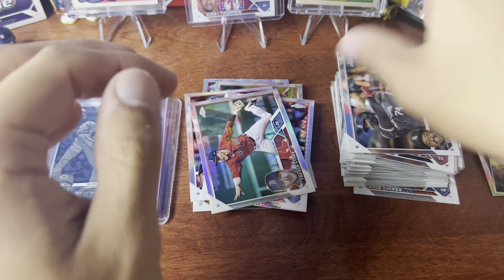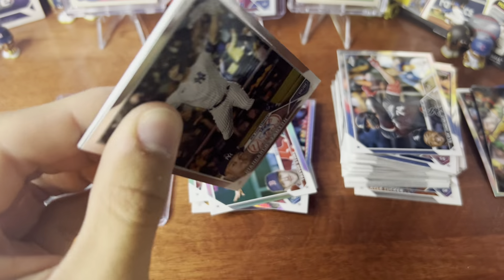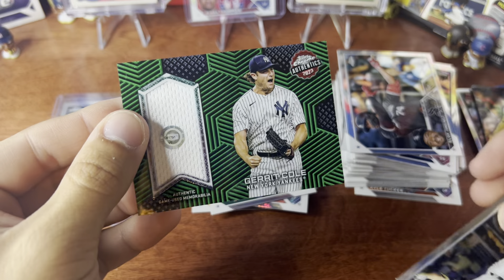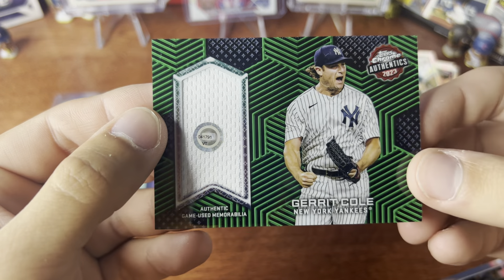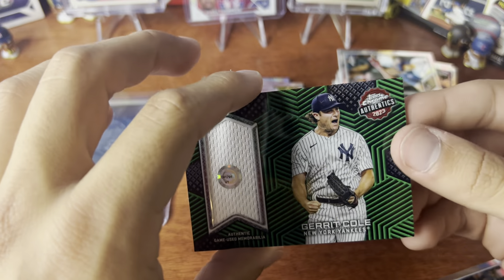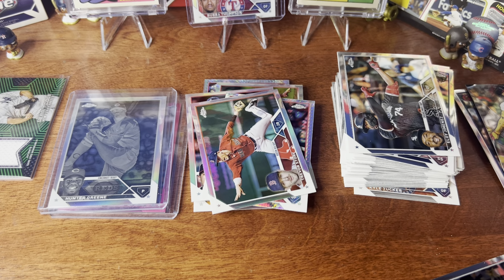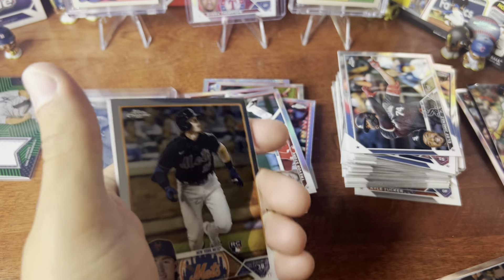That's a $20 credit right there for Topps — whoever wins the AL and NL MVP. Wait, hold on — oh my god! We have something: Garrett Cole! That's so sick — a piece of jersey in this thing. You can scan it and it shows you what game they wore it. Out of 99! Wow — in flagship you're guaranteed an auto or a relic, and wow, that's a huge pull.